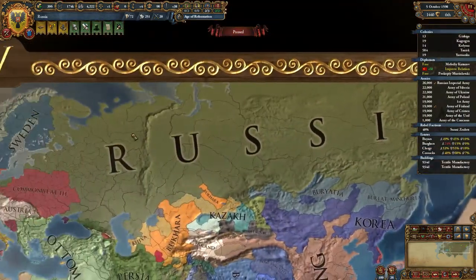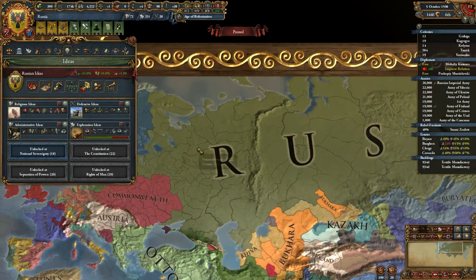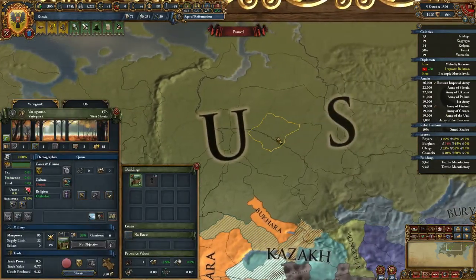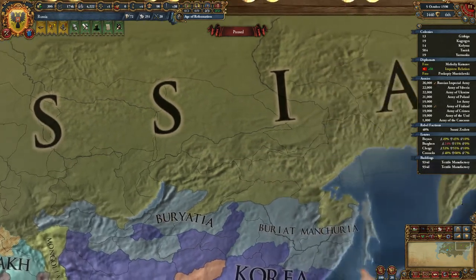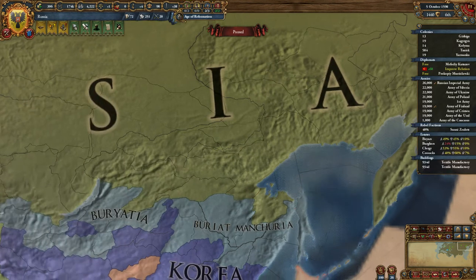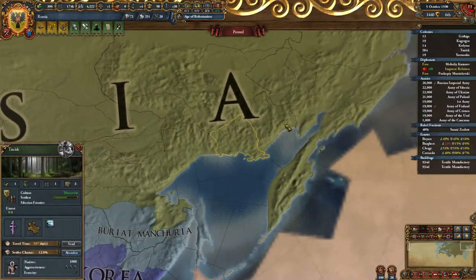Form Russia as soon as you can, even if it requires skimping on finishing an idea tree. I went religious ideas so I could fight wars with everybody. Then start putting frontiers everywhere — threaten for the furthest province you can based on your frontier and use that to hop, skip, and jump your way all the way over to the coastline. I'd say you need about 40 to 45 years just to do this area with frontiers — it takes about five to eight years per colony if you're lucky with events.